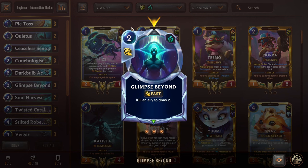Next we have Glimpse Beyond, a 2 mana fast speed spell — kill an ally to draw 2. Just a classic Shadow Isles card, been here since the beginning. Very, very strong reactive tool. If your unit is getting shot and removed, you can use Glimpse Beyond to turn that already dead unit into a draw 2.